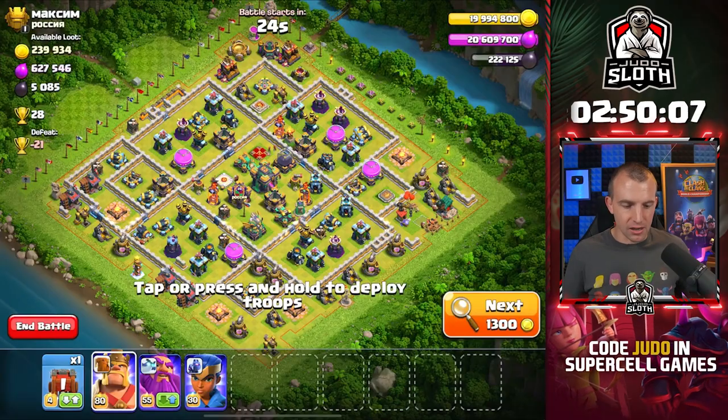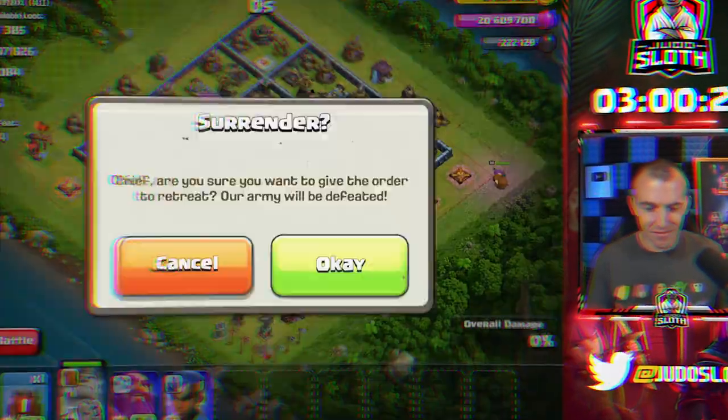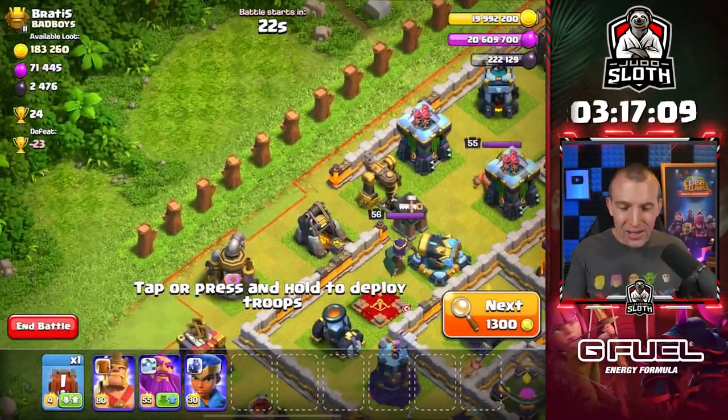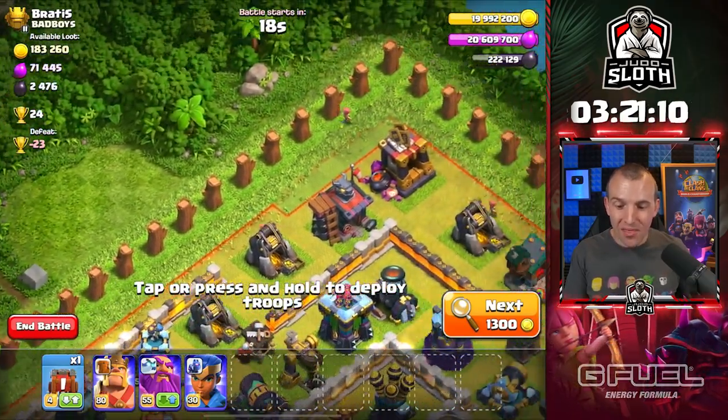Might as well give our opponents a little bit more once we get down to that lowest league. Well, that didn't work — I now don't have my Queen. We are only a couple of bases into the search, but look at this.